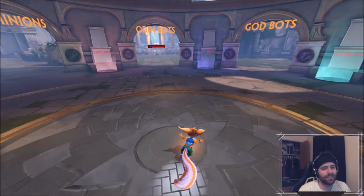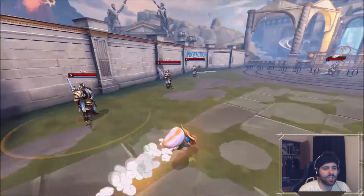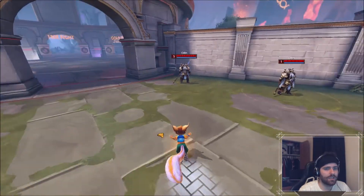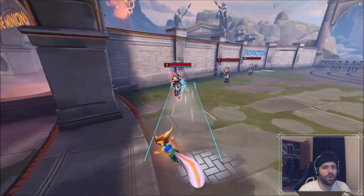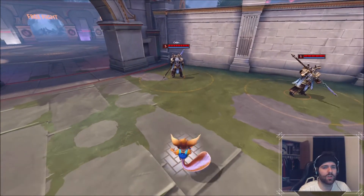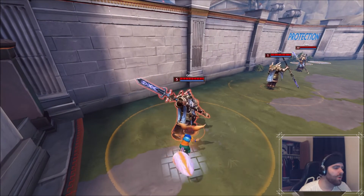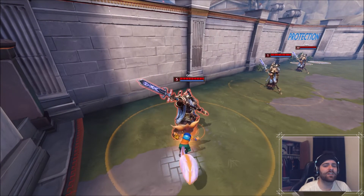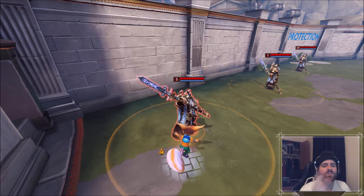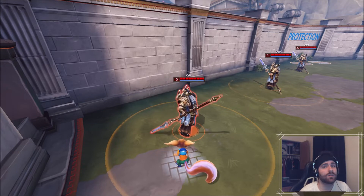That is a nice little feature, I do like that, but it's only active when you're in combat. The dash is just plain — it's like a little jet puff of smoke and then some leaves. That's literally it. And when you hit somebody, nothing really too different. The only effect that's even in this skin is leaves: when you basic attack, leaves get thrown up; when you dash, leaves get thrown up; when you ult, leaves get thrown up. That's literally it.